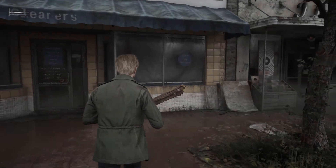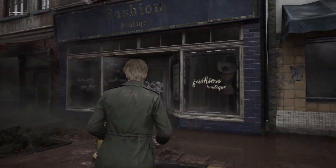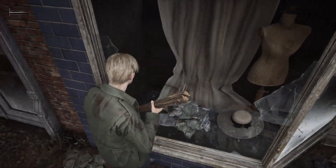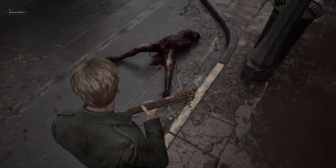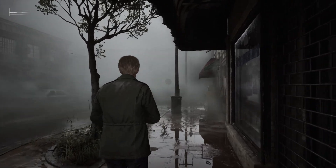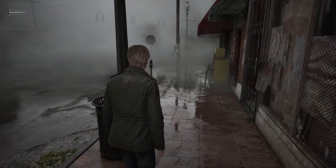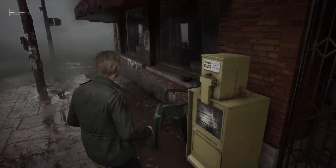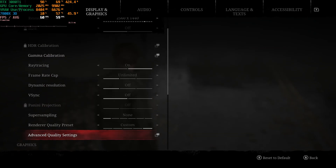The Silent Hill 2 remake has been out for a couple days and it's been very well received — good Steam reviews, praised by mainstream journalists. Overall it's a good remake but it has some performance issues. In this video we're going to look at the game on an RTX 3080 Ti at 1440p and 4K, with an FSR frame generation mod and DLSS ray reconstruction for better denoising with ray tracing. We'll start at 1440p then move to 4K.